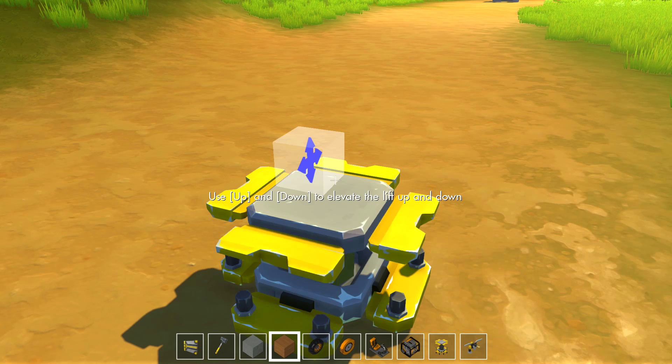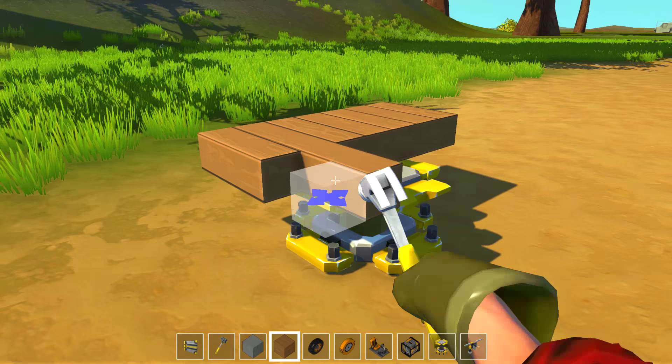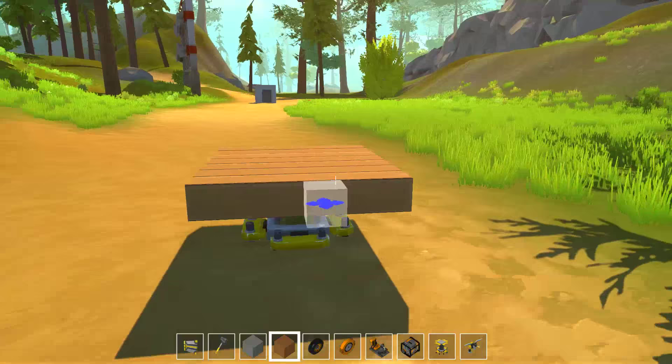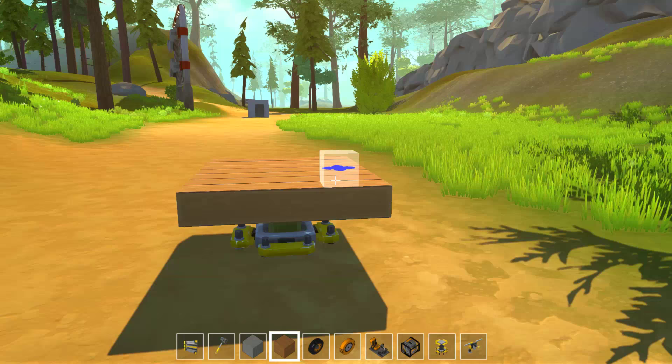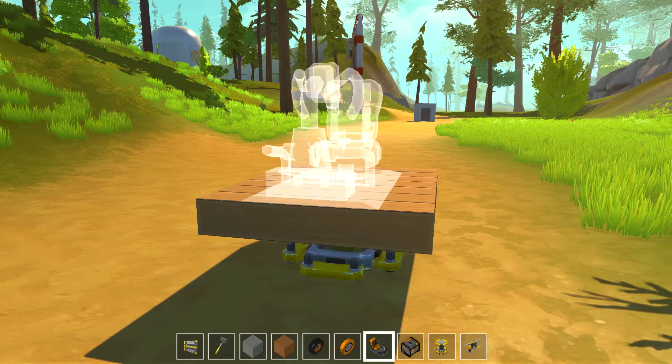We're going to build our first little vehicle here — we're going to make it out of wood. One suggestion I already saw people mention in comments of earlier videos is a number system on this grid, so that'll make it a lot easier to make vehicles the size you want. I believe this is six wide, which should be good because this thing is even-numbered.